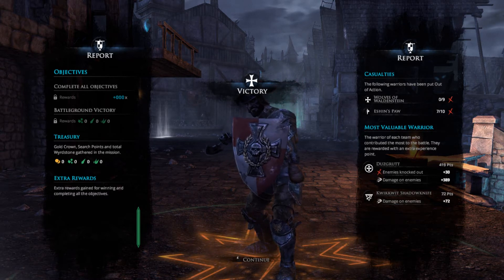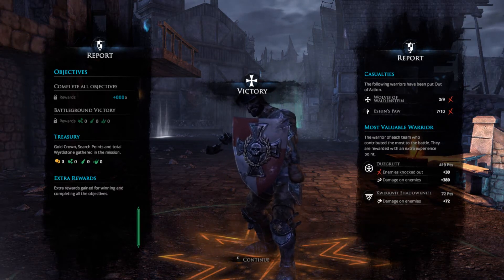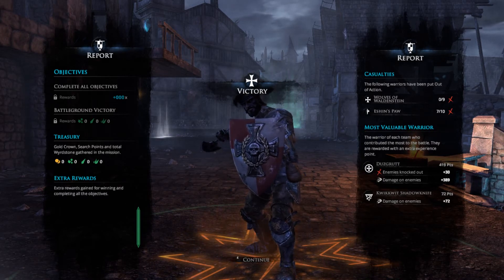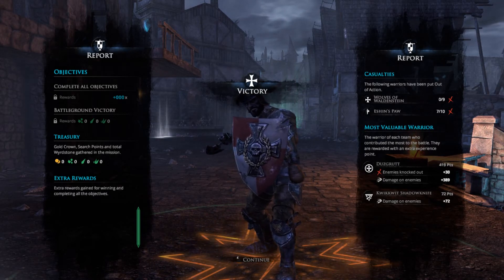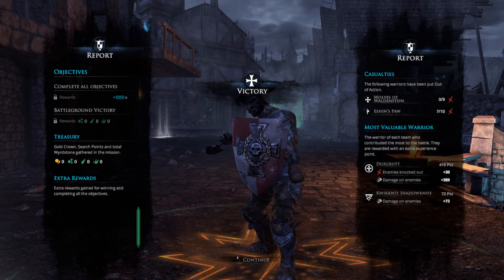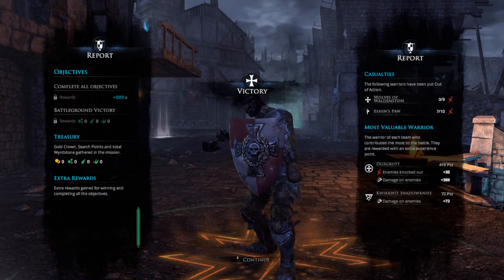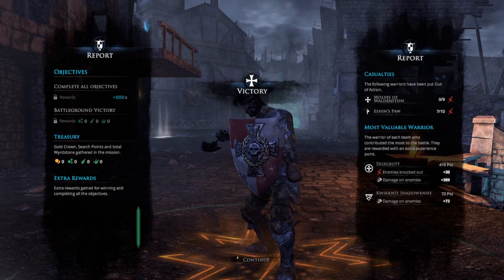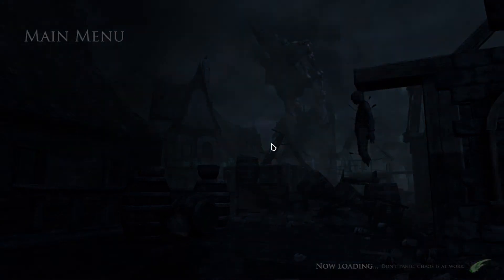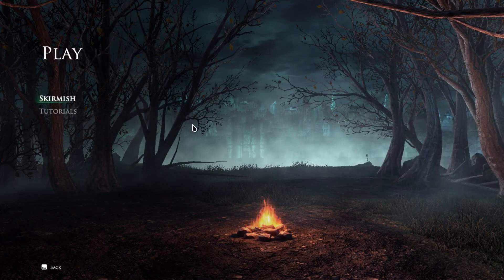There'll be rewards — you get experience for completing objectives and for battleground victory. There are also treasures. On the other side you can see what was put out of action: I had seven of their ten guys out of action, and none of mine were put out. Down at the bottom you'll see the most valuable warrior — the best on my team gets bonus experience. That would be the one called Grut, and Shadow Knife also got bonus experience. You'll also get loot once the skirmish mode rewards are fully activated.